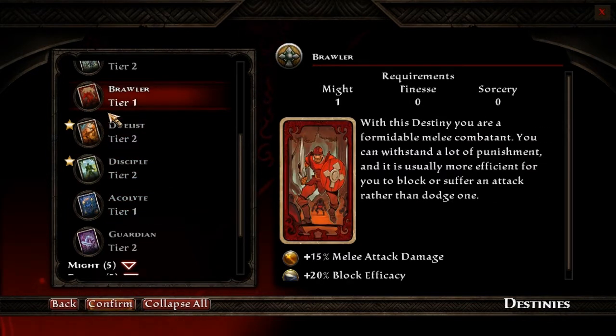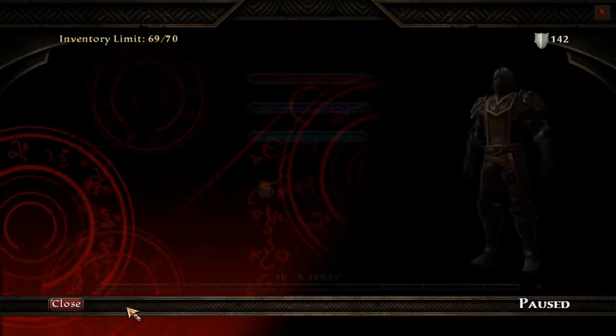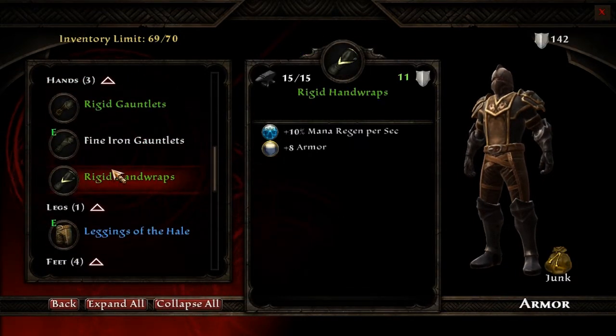I'd like something — you're forming a melee combat build, you can withstand a lot of punishment unusually. I'm just gonna use Guardian. Confirm.